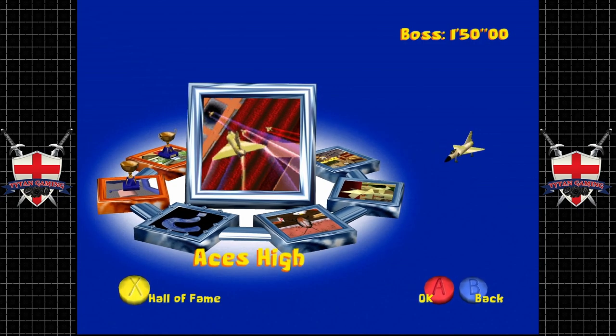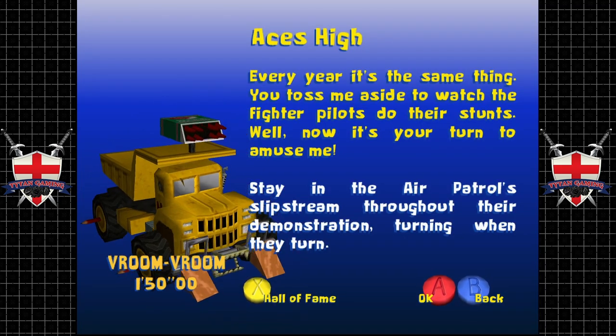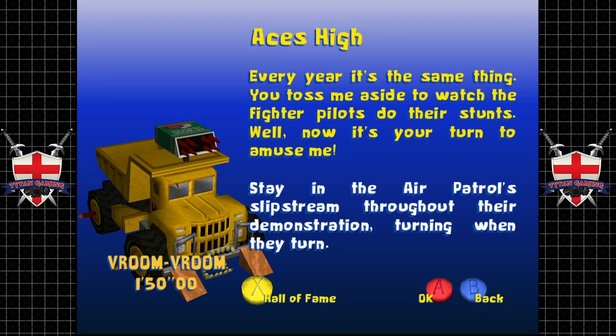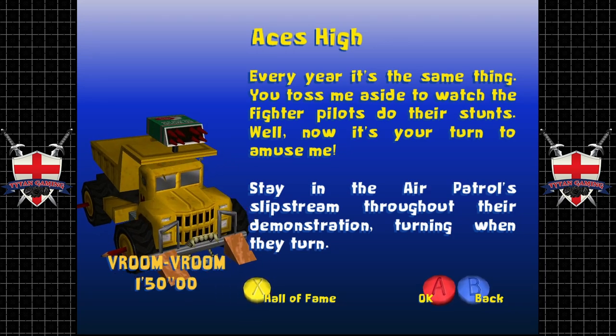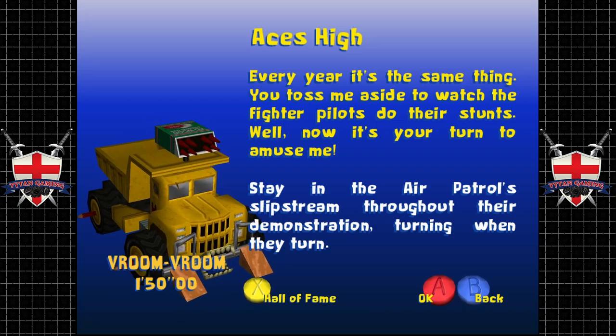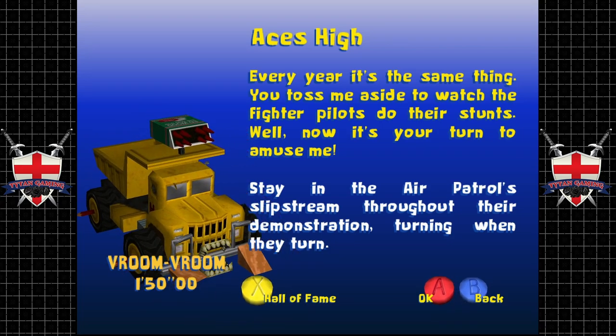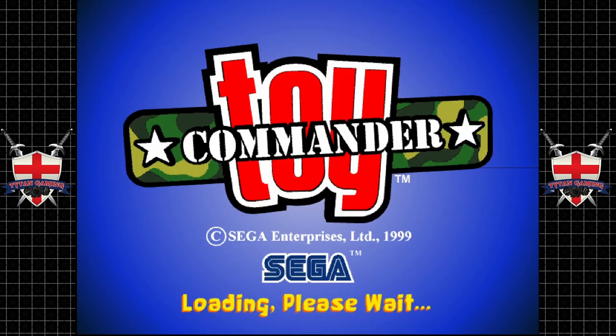Okay, Ace is High. This is a mission that kind of plays itself — it seems like it's going to be hard, it's weird, but it's not too bad. The briefing says: every year it's the same thing, you toss me aside to watch the fighter pilots do their stunts — well now it's your turn to amuse me. Stay in the air, patrol the slipstream throughout their demonstration, turning when they turn.